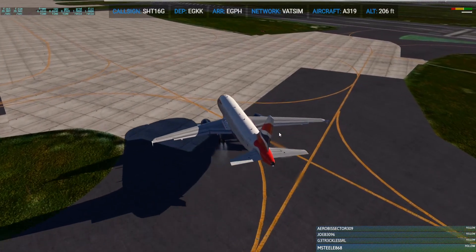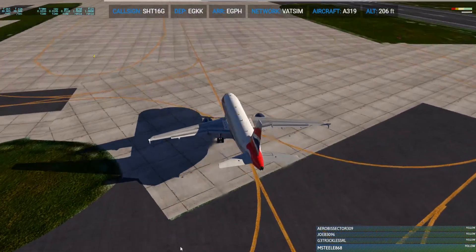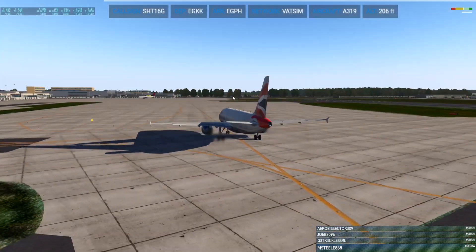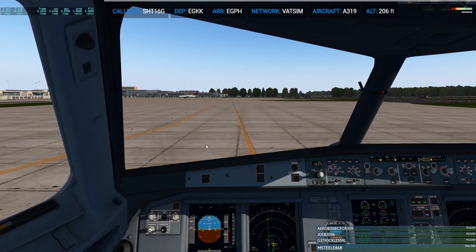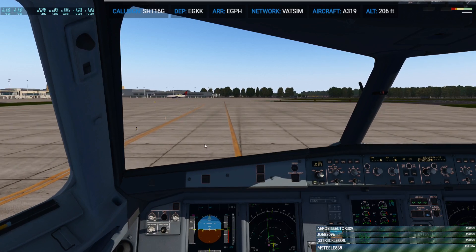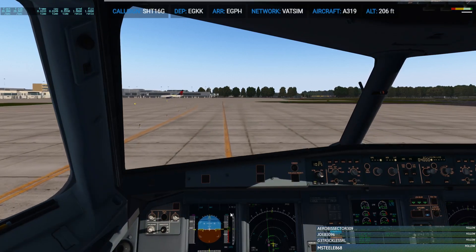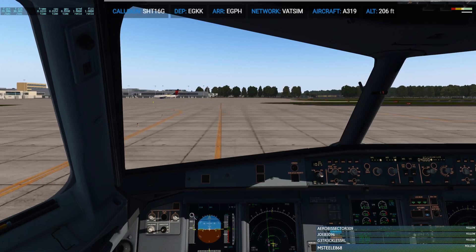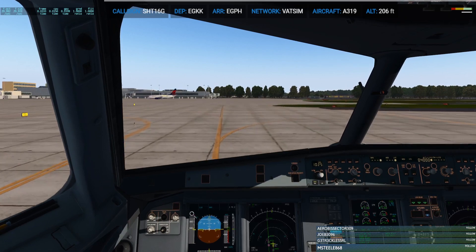We're going to F3, which is there, I think. F1-16G, fire Alpha-1, we'll make you six left, clear for take-off. This is variable 1-0. Fire Alpha-1, two-six left, clear for take-off, shuttle-16G, thank you.